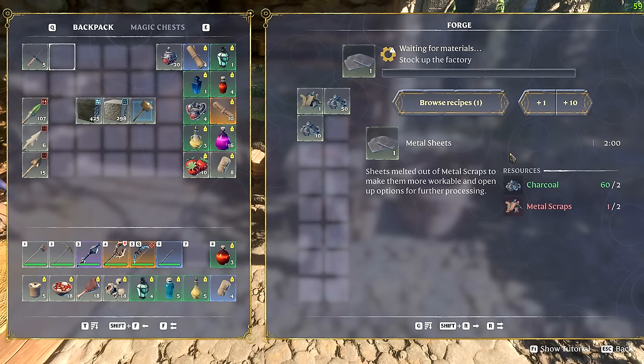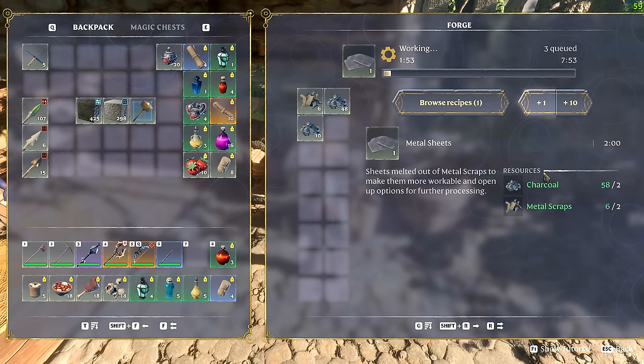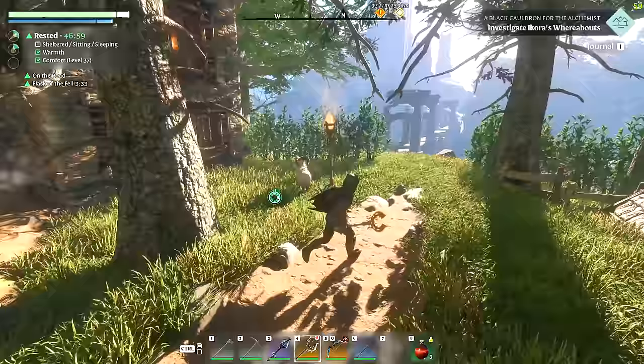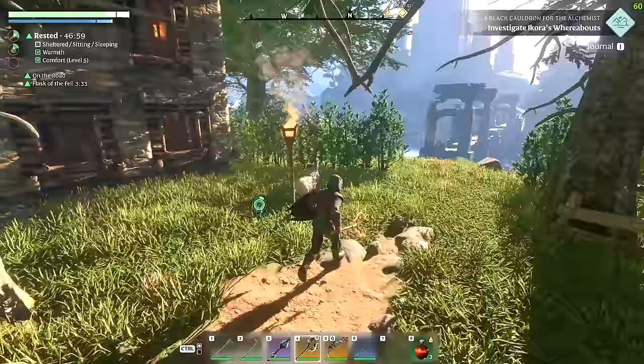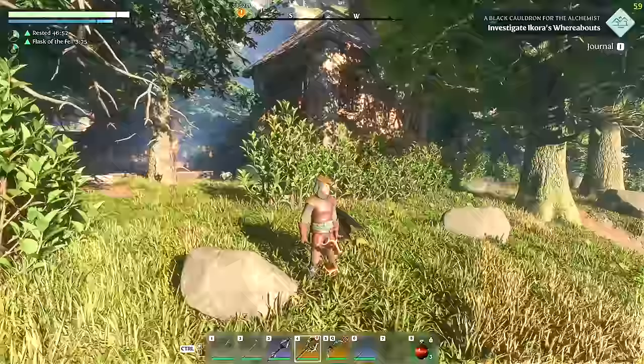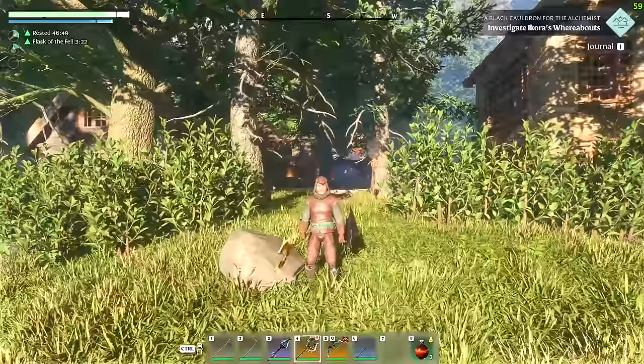They've added quality of life stuff as well. You can now add materials directly from the crafting UI — for metal plates, plus one is plus one metal sheet, not plus one metal scrap, and plus ten is plus ten metal sheets, not scraps. You can also remap the glide button to something other than space, which can help people. There are loads and loads of quality of life improvements, changes, and fixes.